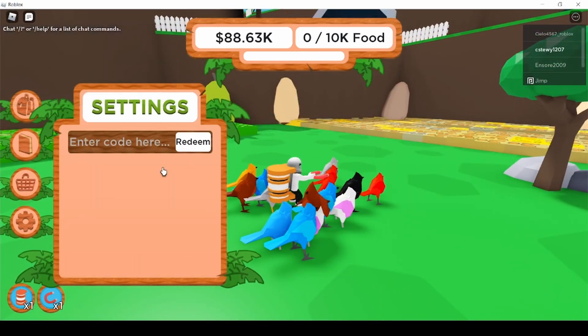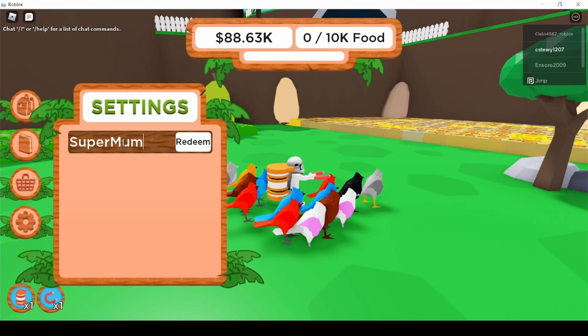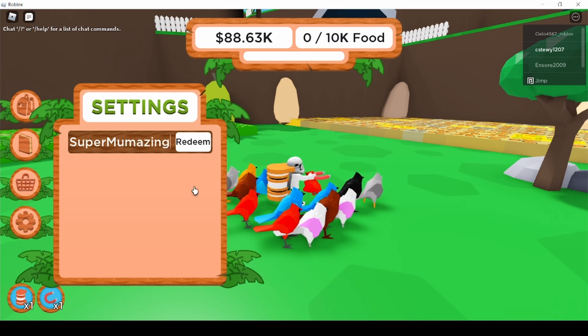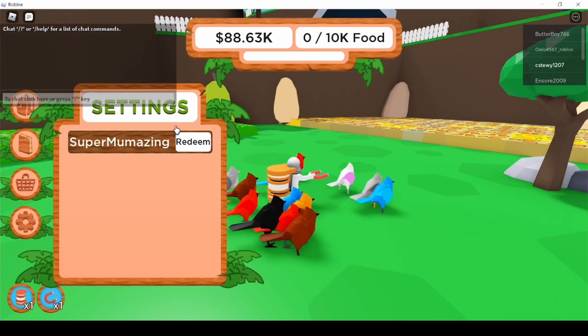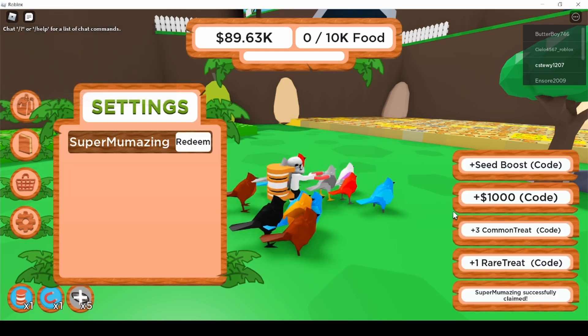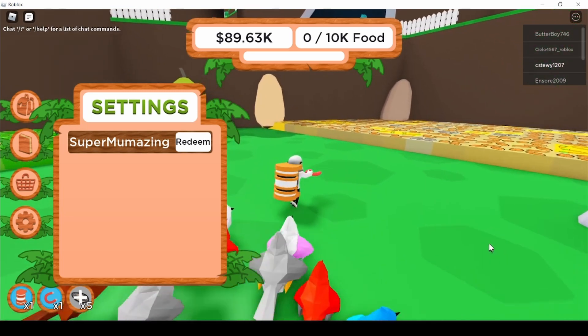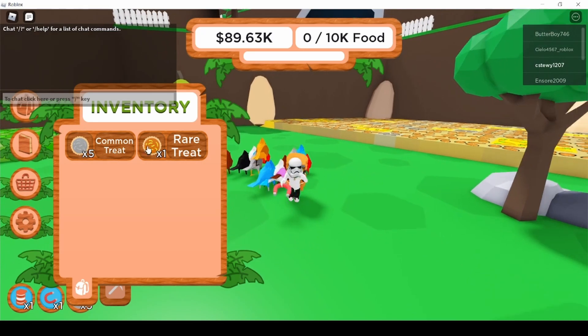To redeem a code, you hit the cogwheel icon, tap on it, and type in your code. The first code is 'super amazing' — I don't know if it's case sensitive but just type it like that and it should work. You get a speed boost, speed boost plus, and a thousand money.